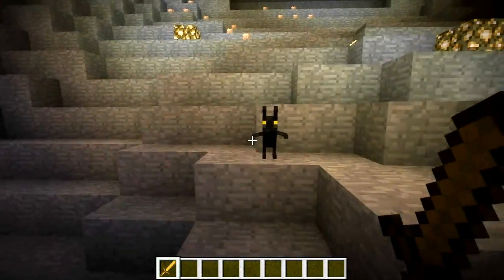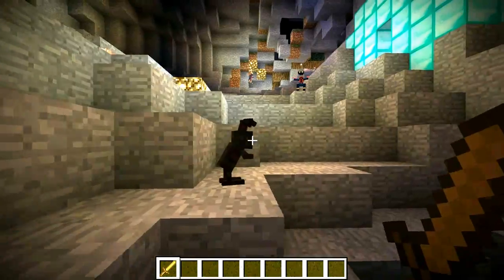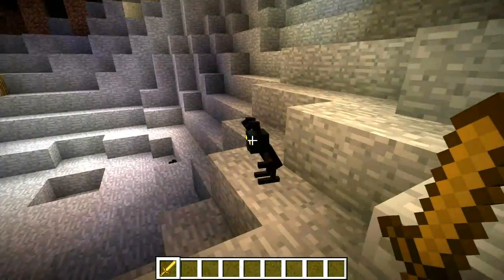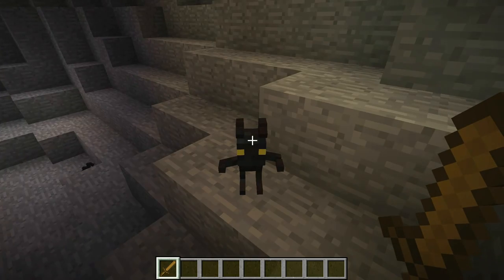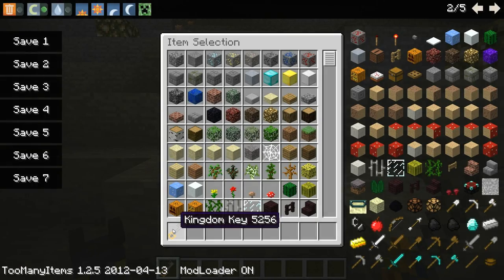First things first, you're wondering how do I get my keyblade. Essentially what you need is a wooden sword and you just need to find one of the Shadows, which is the basic mob in Kingdom Hearts and the basic mob of this mod. All you have to do is take your wooden sword and right-click the Shadow and you have your old Kingdom Key.